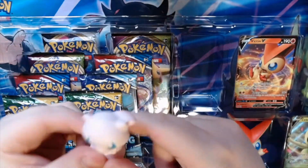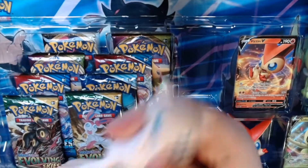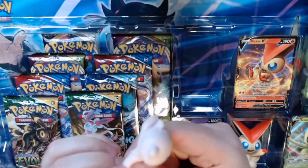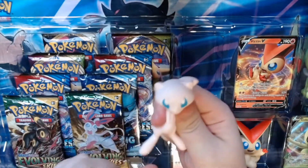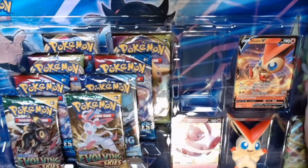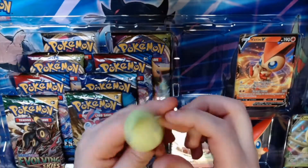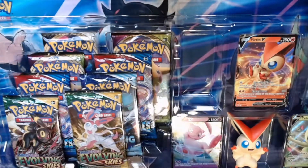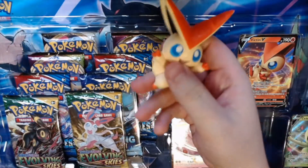Right off the bat we have these little squishy figures, which are quite different for a Pokemon product. They feel quite nice in the hands. I wouldn't let them near a pet if you don't want them being eaten. Now we've got Celebi here — again very cool, very nice, very unique.